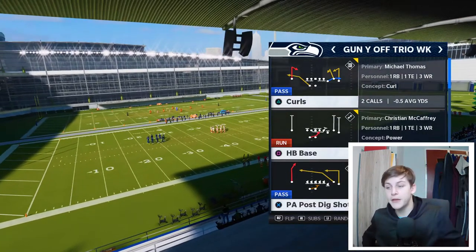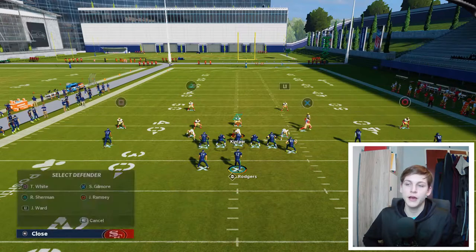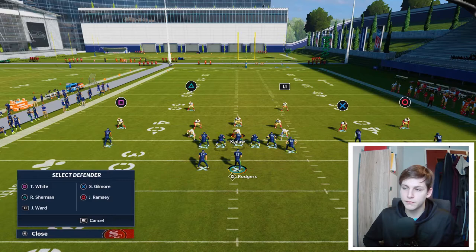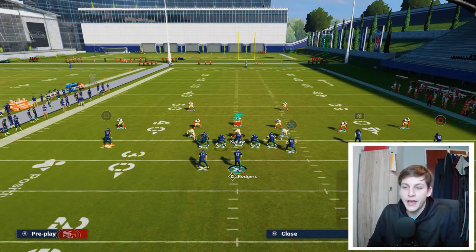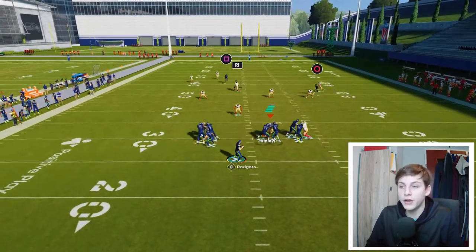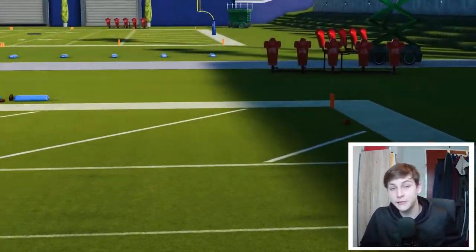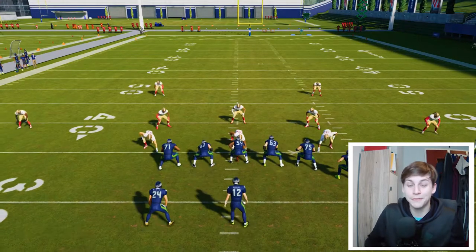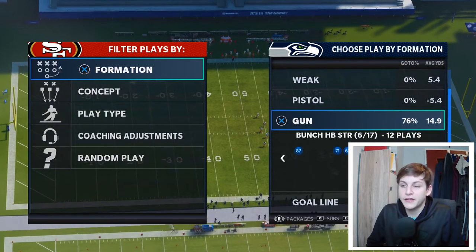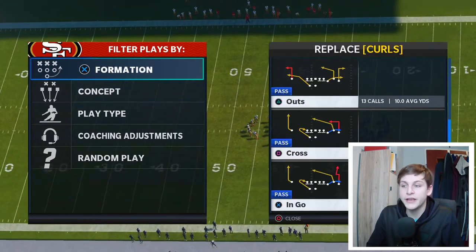We're going to select the play PFO Stick Shot. I need to set it up against Cover 4 Drop, because this play actually beats Cover 4 Drop — not Cover 4 Match. There are a lot of plays that beat Cover 4 Match; this one specifically beats Cover 4 Drop. We'll call the play PFO Stick Shot and set up the audibles.